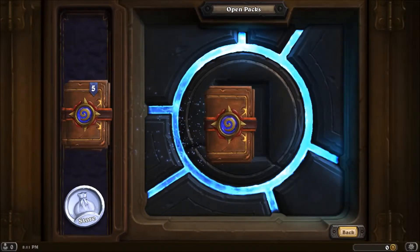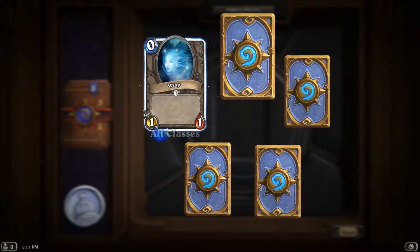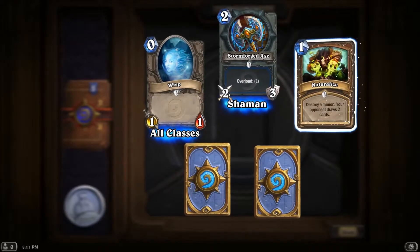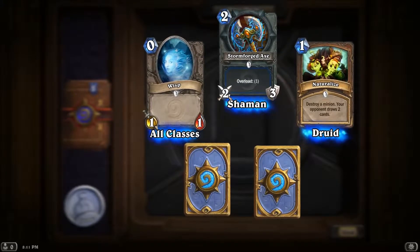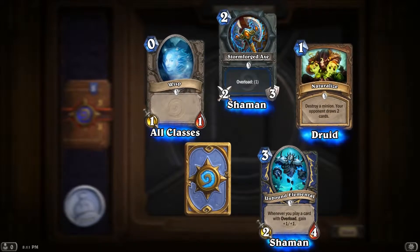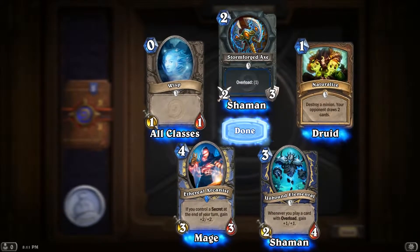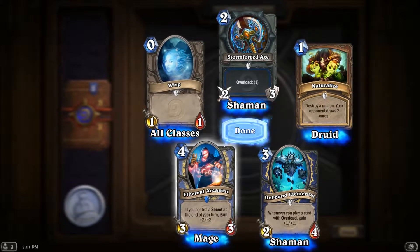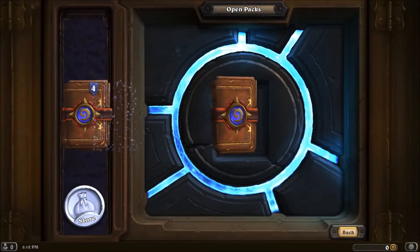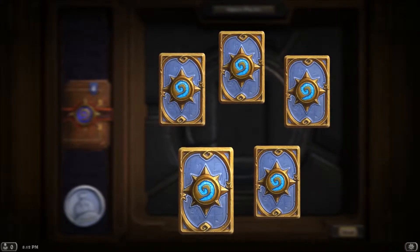All right, pack two. Skadoosh! We have one blue — we'll save the blue for last. Wisp — all classes, no mana cost, that's good. Stormforged Axe — overload one. Naturalize — destroy a minion, your opponent draws two cards. Unbound Elemental — whenever you play a card with overload, gain +1/+1. And a rare: Ethereal Arcanist — if you control a secret at the end of your turn, gain +2/+2. Kind of cool — I love those guys in Karazhan... or the Ethereals at least.